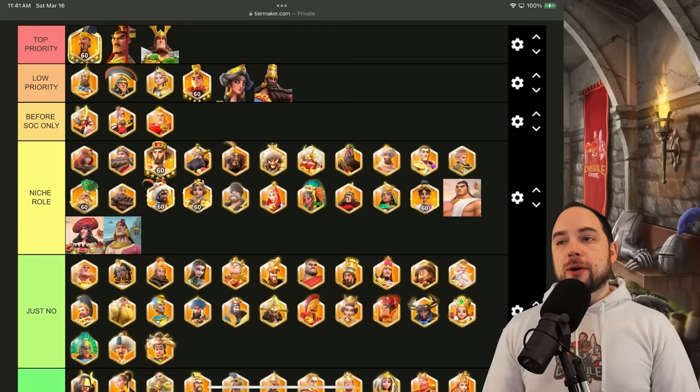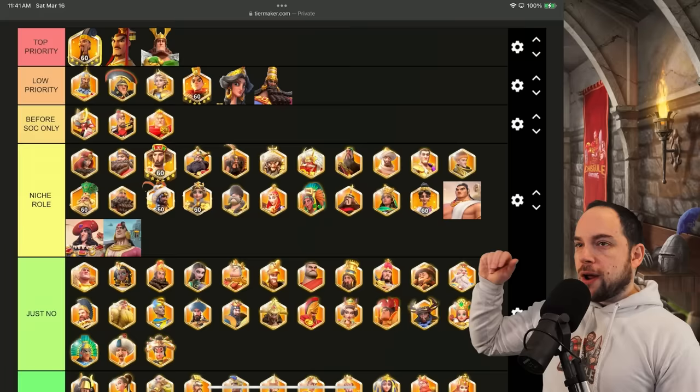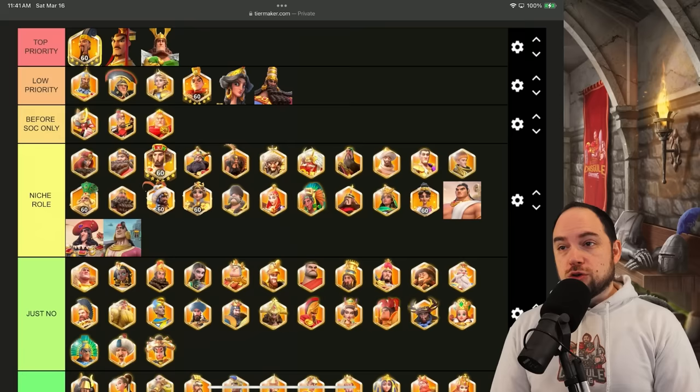What does that mean for infantry on this list? Something kind of funky. I only like to have four commanders of a troop type across low priority and top tier, and Alexander the Great is going into 'before SoC only.' So what I'm saying is: don't go back for Alexander the Great. But if you have him, you could use him. And if you are early in the game, especially if you are spending, you could work on him.